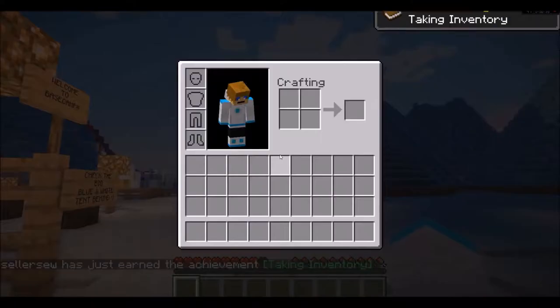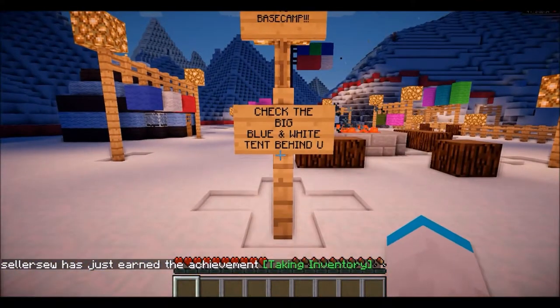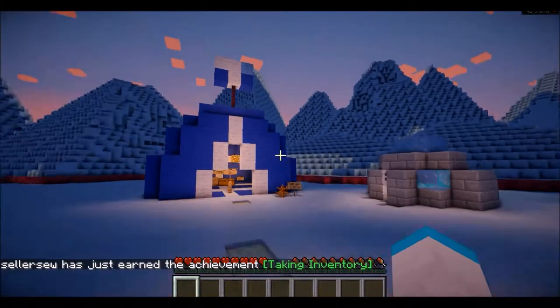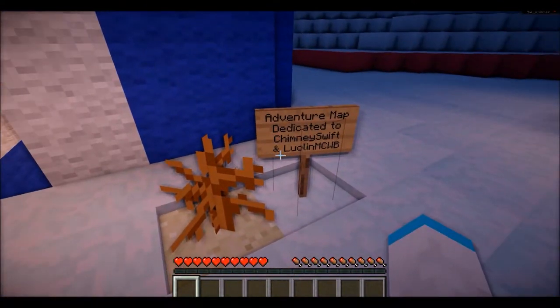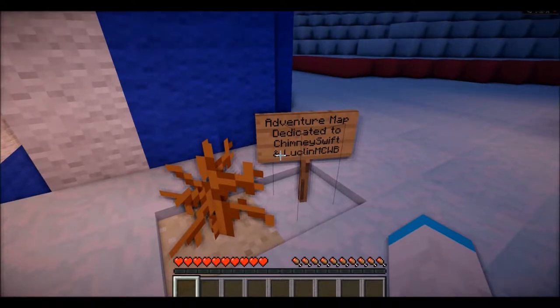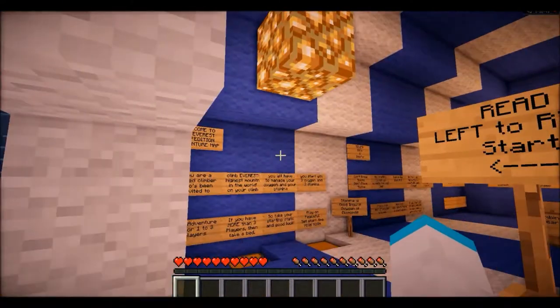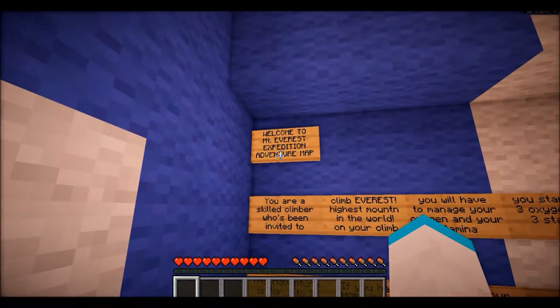Peaceful — oh, get that thing off my screen. So welcome to base camp, check the blue and white tents behind you. Blue and white tent — adventure map by Chimney Swift and Lucy, Lucim MCWB. Read left to right, start left to right. Welcome to Mount Everest expedition adventure map.